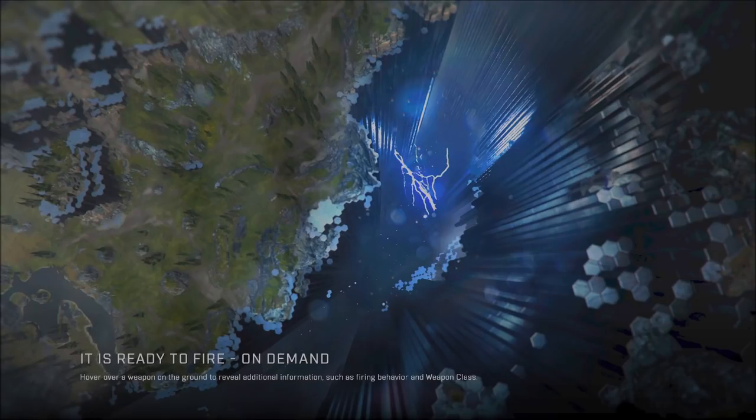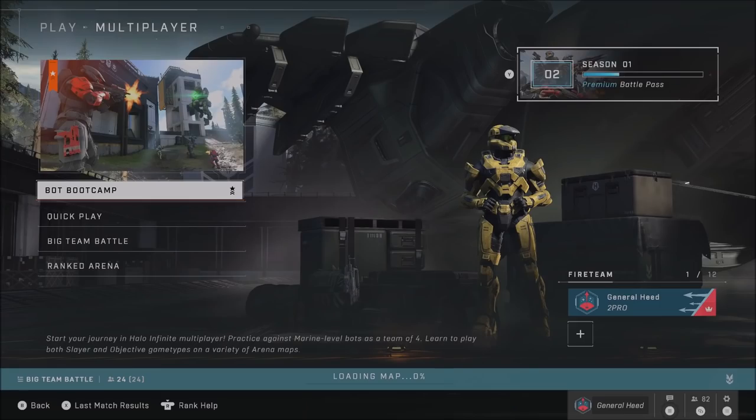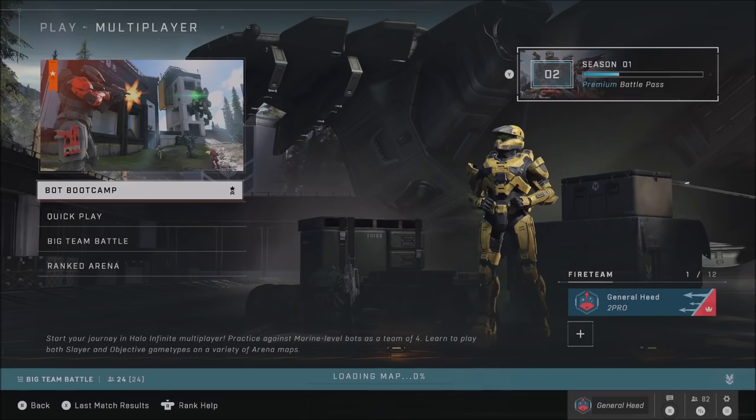Speaking of freaking out, sometimes when you fail to load into a game due to a server or connection failure, when you go back your main menu will be freaking out — it keeps saying you can't join and there's no way out until you restart your game. That's an issue that needs to be handled better.